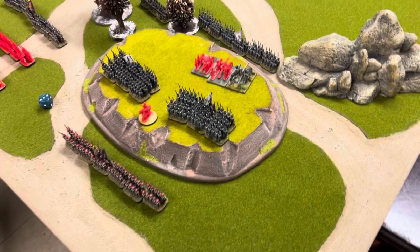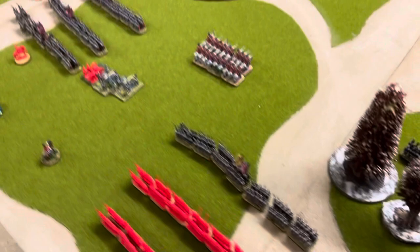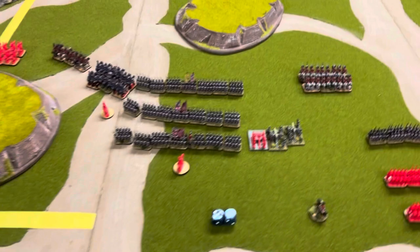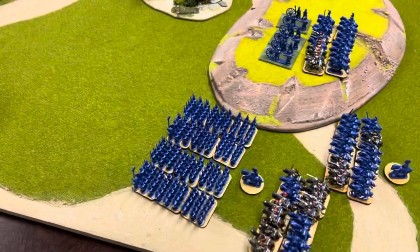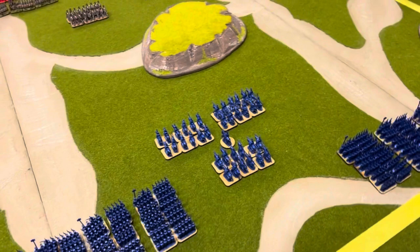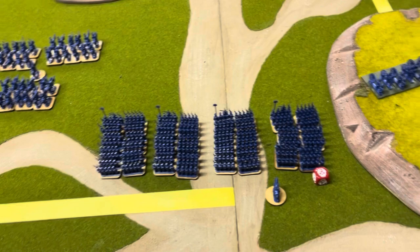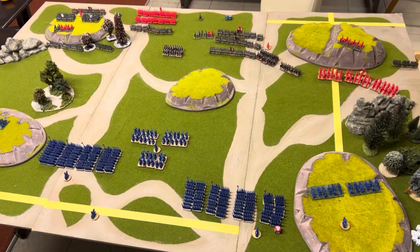At the end of turn one, this light brigade failed to do anything really — managed to get them down there in line, but the rest of them refused to move. This whole brigade refused to move. Moved the cavalry up to counter the light cavalry coming across, that brigade moved up, moved all this cavalry up, and I've started the rifles down this little flank. The French Guard moved up and the artillery fire was pretty ineffective — I did cause two casualties on that battalion, but that's all this turn.